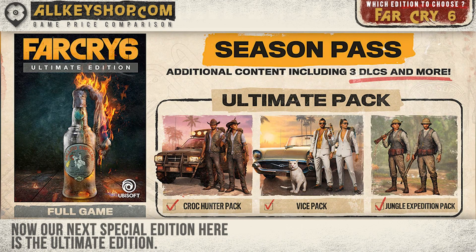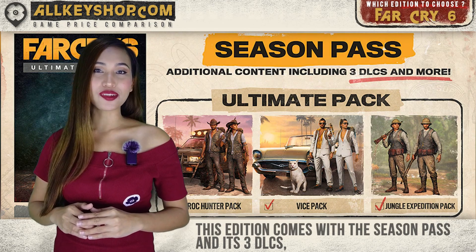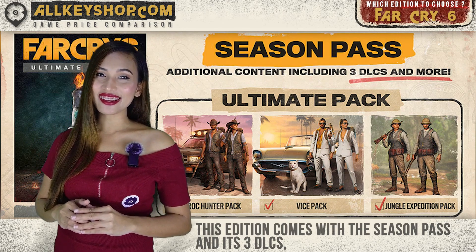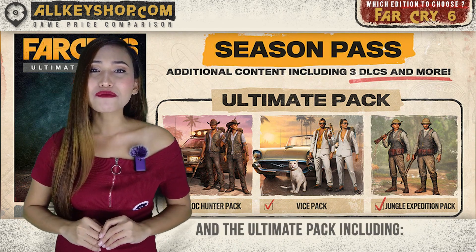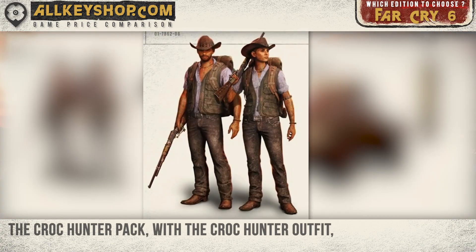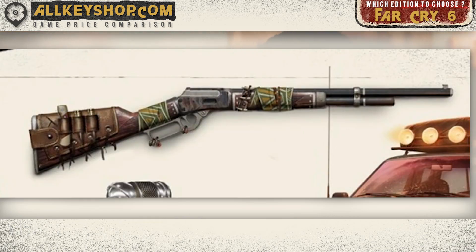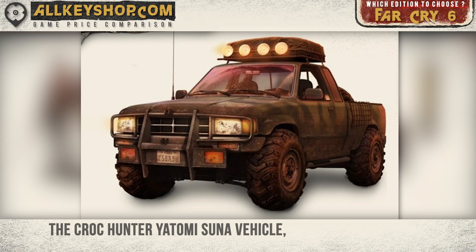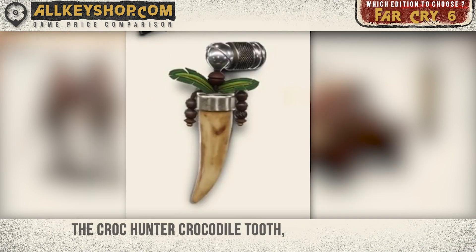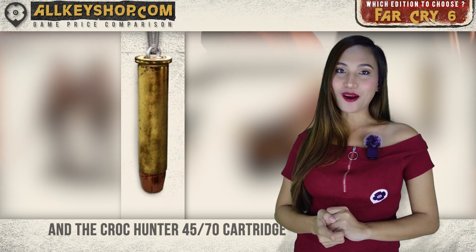Our next special edition is the Ultimate Edition. Aside from the base game, this edition comes with the Season Pass and its 3 DLCs, and the Ultimate Pack, including the Croc Hunter Pack, which includes the Croc Hunter Outfit, the Croc Hunter Fortify Over 70 Weapon, the Croc Hunter Yatumi Suna Vehicle, the Croc Hunter Crocodile Teeth, and the Croc Hunter Fortify Over 70 Cartridge.